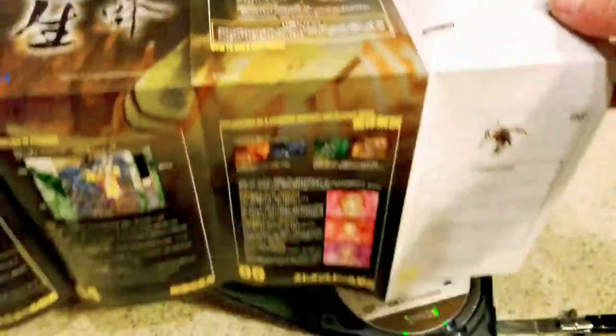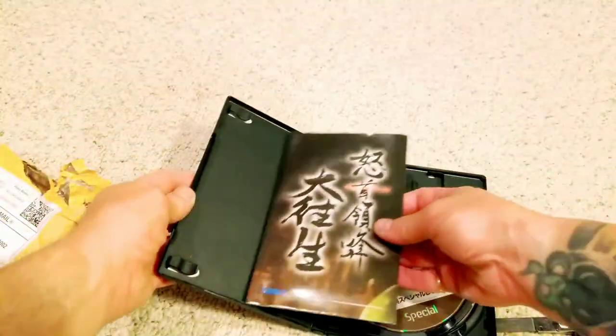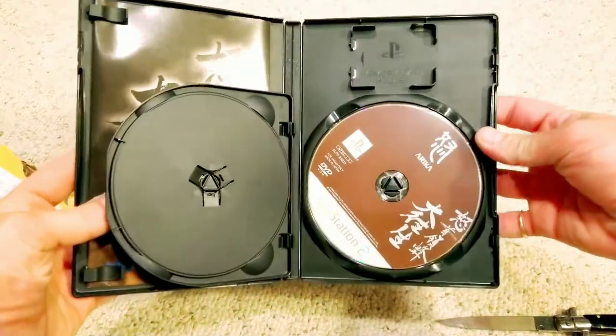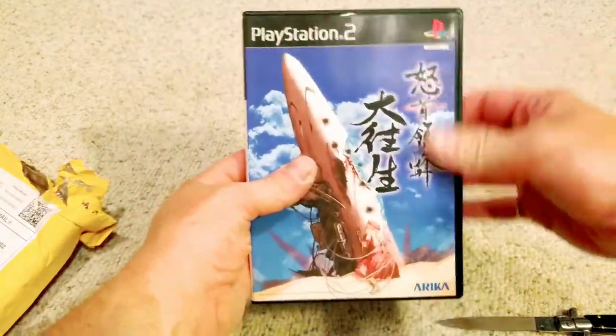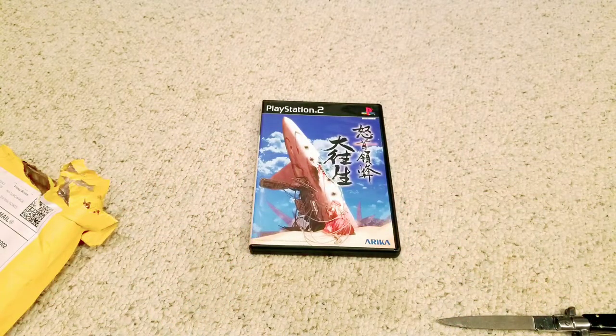I think it's really cool they put the manual on a fold-out poster. I'm not going to put it on my wall because I want my copy complete, but it is cool. This is a really, really good game — many people I've talked to say this is their favorite shooter on the PlayStation 2. It's a Cave game in that early Cave style, kind of like Ketsui and the original Espgaluda. DoDonPachi Daioujou on the PlayStation 2.